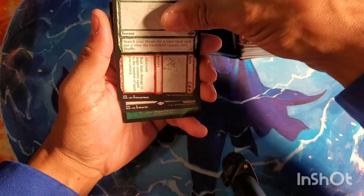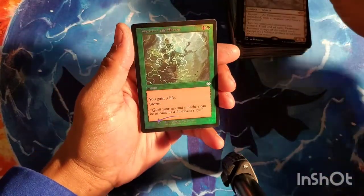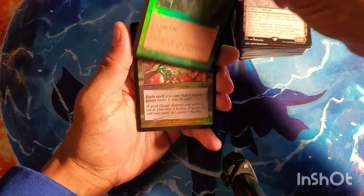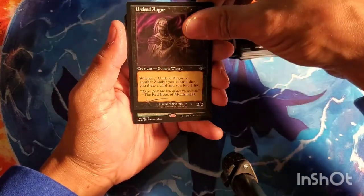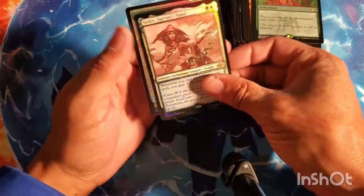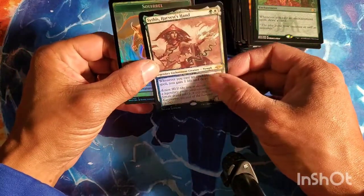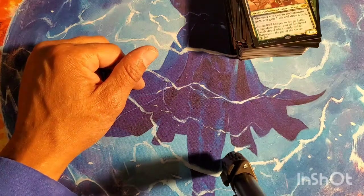Road of Ruin sketch, Dermotaxi sketch, Weathered Storm foil, Pyromancer, Undead Augur, and that's it. A sketched Harvest Hand. I'm not sure exactly how I did — I thought that was a little blah. But thank you so much for watching. Until next time, bye for now!